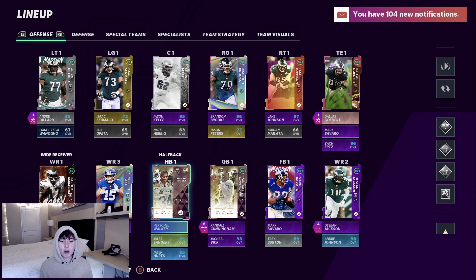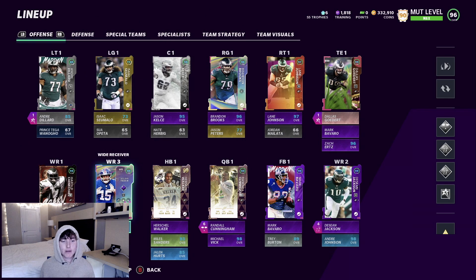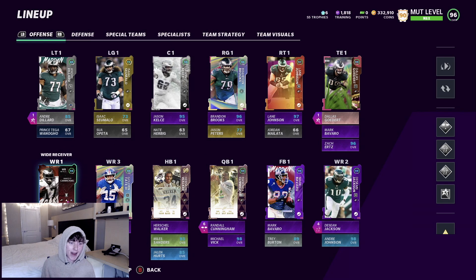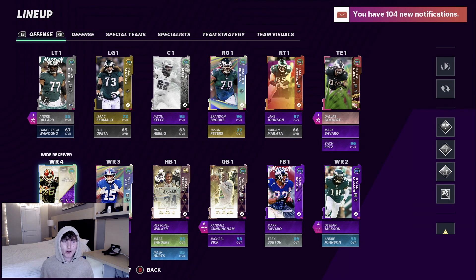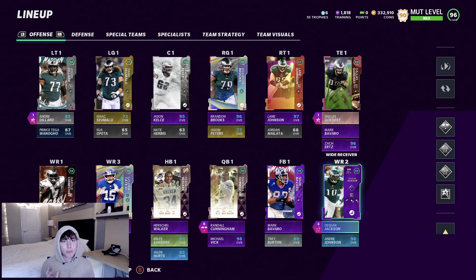For our running backs we got Herschel Walker, Miles Sanders, and Jalen Hurts. For wide receivers, we got two really good options with Golden Tate and Deshaun Jackson, but the other two — Harold Carmichael and Brian Finneran — are not too good. We're actually going to be back in the Jets playbook today because my cluster scheme doesn't work with this team. I need four good receivers for that, and Carmichael has 95 speed and Finneran has like 93 or 94.